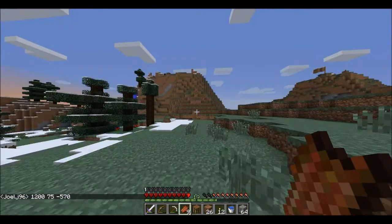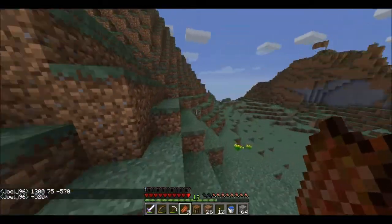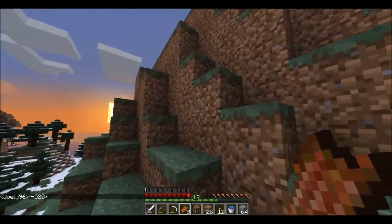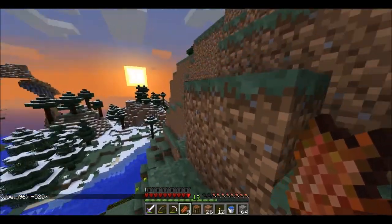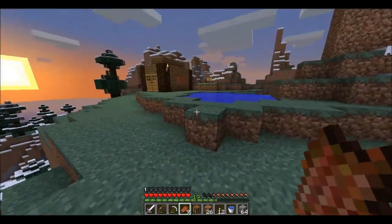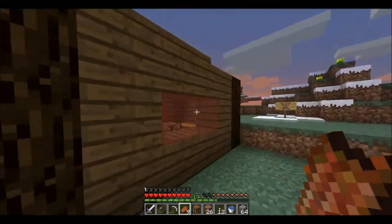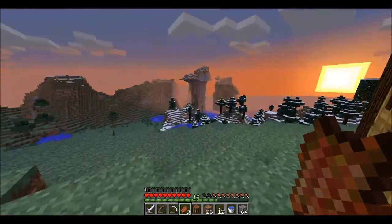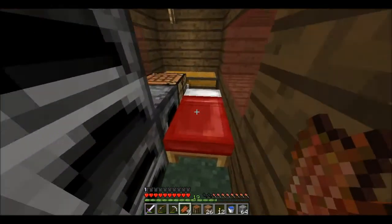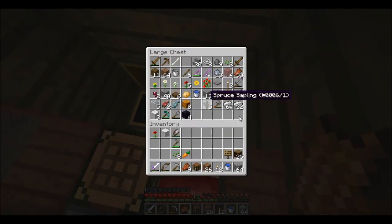Let's just quickly get up and sleep. This is my pro little shack - using red glass because I wanted to try something. It's got all the necessities I need: a bed, three furnaces, a crafting table, and a double chest. Look how rich I am - so rich. I'm pretty much out of food.